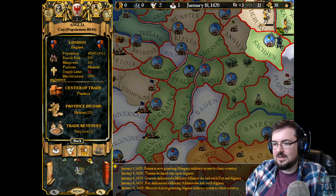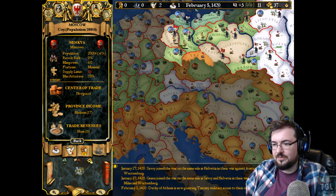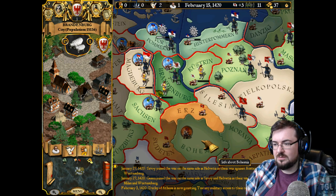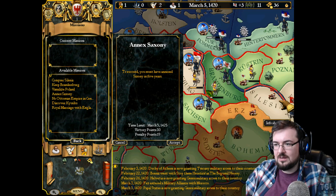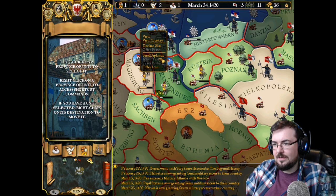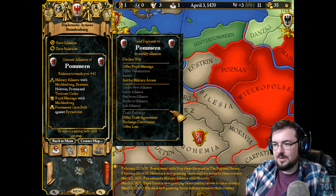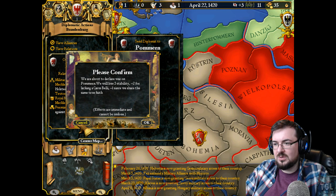Anglia — so London. Not very big really. Moscow 20,000 also — not very big. We're one of the bigger cities. Bohemia is. So we're going to want to go to war, but I really don't know. Oh, we've got missions — Conquer Silesia. How do I declare war on them? We're about to declare war. We have no Casus Belli. So how do we get a Casus Belli?